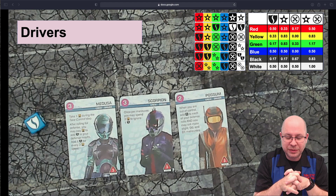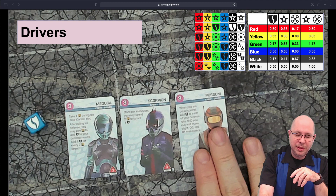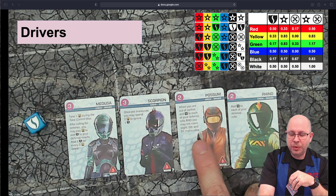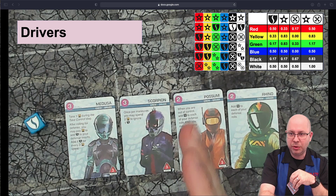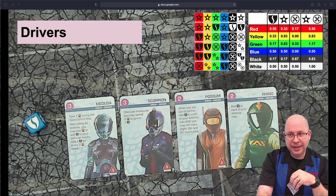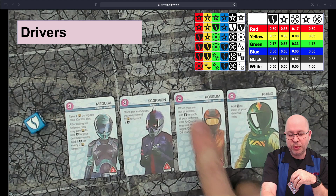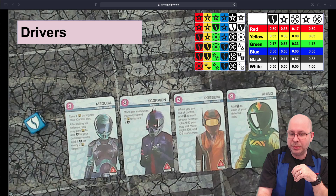Possum is probably one of my favorite drivers. When you are out of control, add a black die to each of your defense rolls, and you may still make slight D0 and D1 maneuvers — when typically you can only go straight. You still have to make the driving roll and any shields go toward tire damage since you have no control, but the ability to make slight maneuvers can save you. Compared to Rhino, Possum only adds the black die when out of control, which is exactly when you want it most.